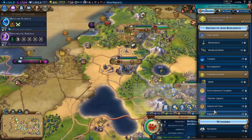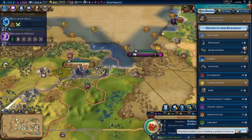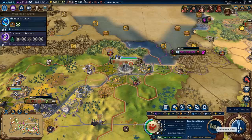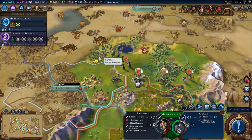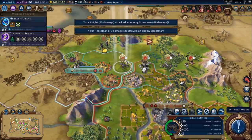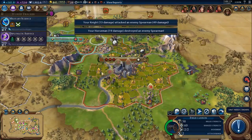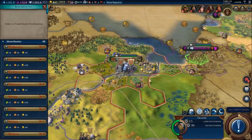Minus two amenities there — let's go for the arena. Let's go for the bank there as well. Medieval walls for the extra housing. I think we're good to declare peace with him if we can — we can't. We're going to have to wait a few turns before we can actually declare peace.